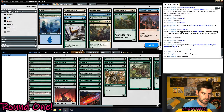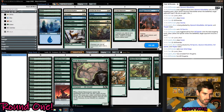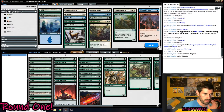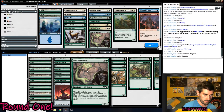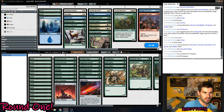What do we take out? We're keeping the Rabid Bites in. Talons of Vinewood don't seem great — although it's kind of good, probably not as good as a Plummet. We do want to turn these guys into 3-1s. He didn't have that great blockers — he had a 0-5, that was about it. Giant Spider's going to be great here. I guess I'll cut Centaur Courser and one Rejuvenator — maybe I'll just cut another Rejuvenator.